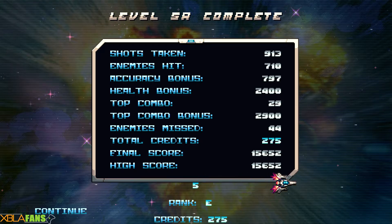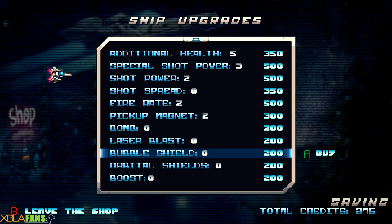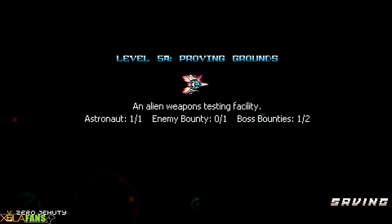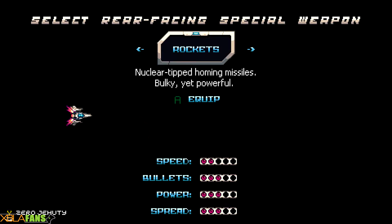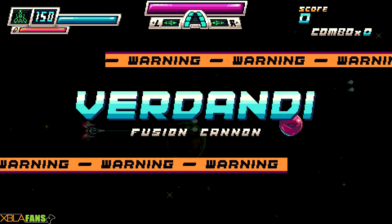Got a rank, get some more credits — not enough to really do anything. So somewhere in that level was the ability to take a detour and find another boss — Boss B.